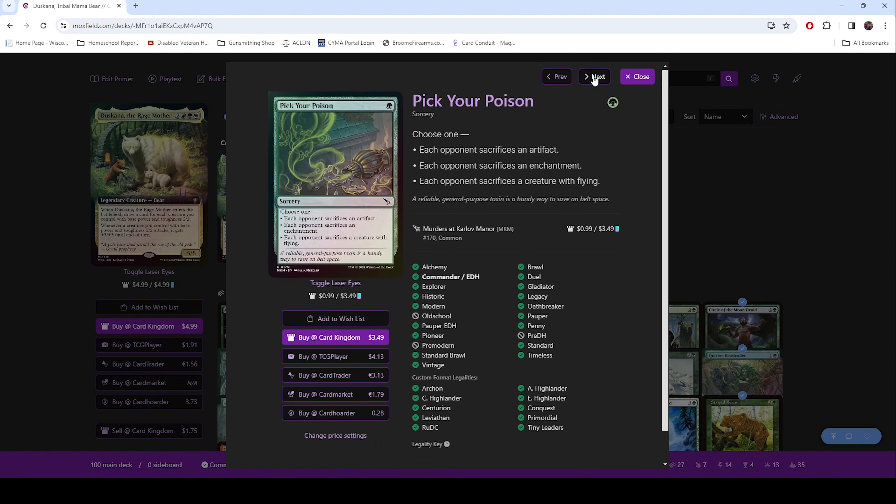Pick Your Poison — this has started to go in all of our green decks. It's just a really good, efficient one drop that gets rid of so many things. You're forcing people to sacrifice stuff instead of exiling it. This has been used to remove mana rocks and some of the best enchantments that are out there. This is just a really, really great utility sorcery.